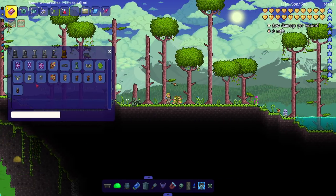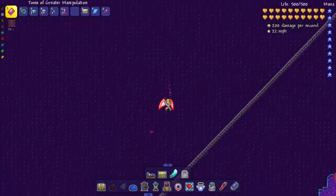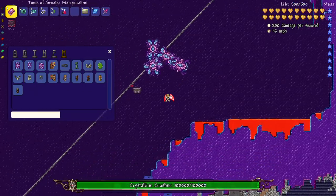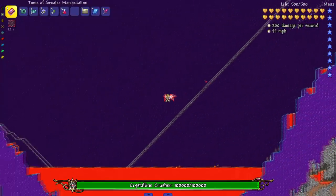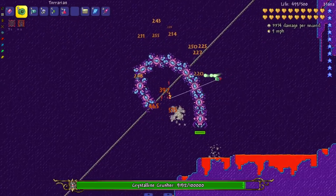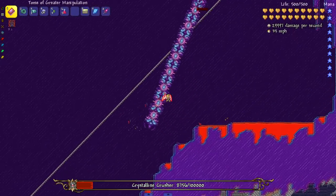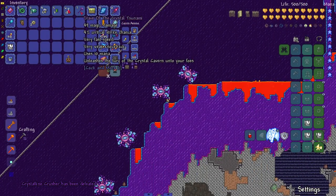The next boss is the Crystalline Crusher. I noticed there's an actual biome in this mod — a giant crystal biome that spawns in. The boss is a worm — a really fast worm boss that keeps up with you. The biome gives you an open arena so you don't need to clear out an area. It starts shooting out lasers as it takes more damage — that wouldn't be fun to dodge. Kill it and you get the Staff of the Crystal Tsunami.